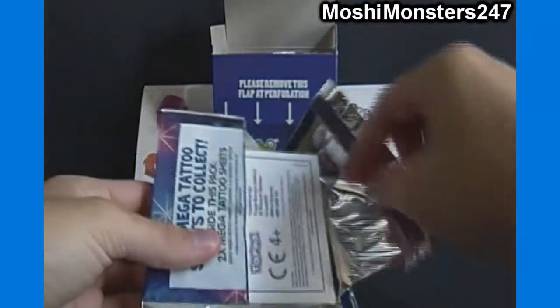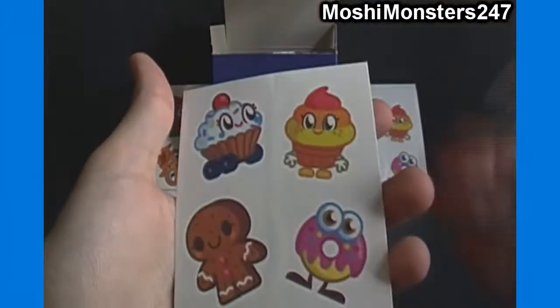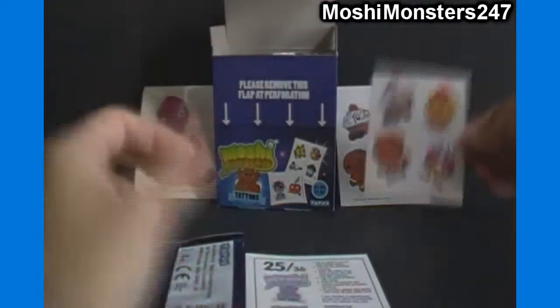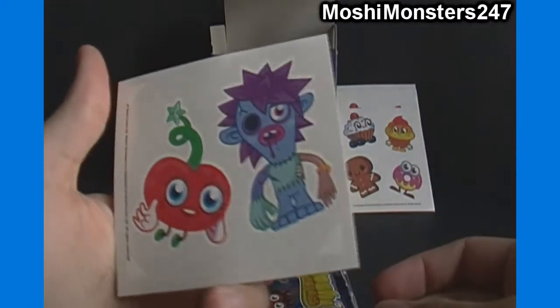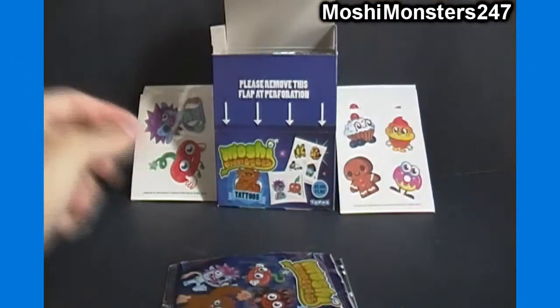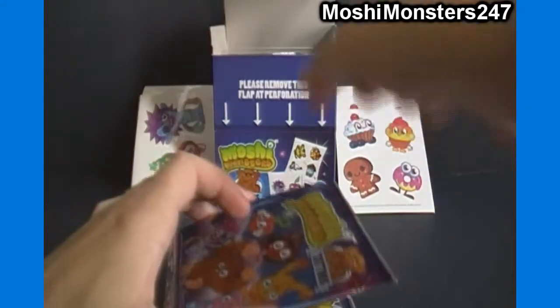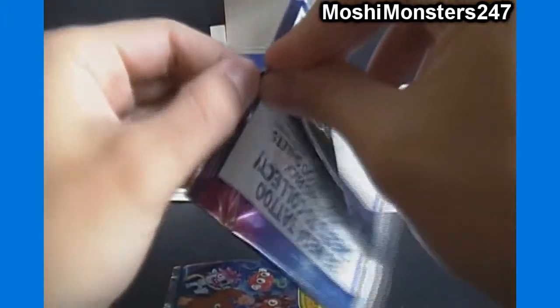Alright, 3 down, 3 to go. Number 8 of 36 — I think that's a repeat — yep, one we just got, so I don't have to go over that at all. Then 25 of 36 — we got Lovely and Zommer, very cool. Kind of weird that packs I got back to back out of the same box had the same sheet in them, but nothing you can really do about that.